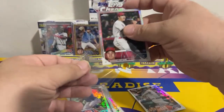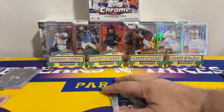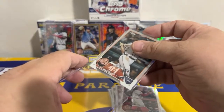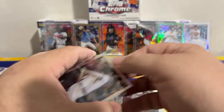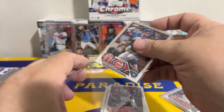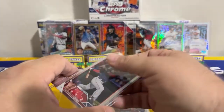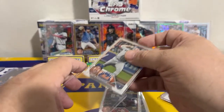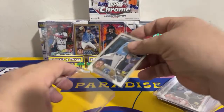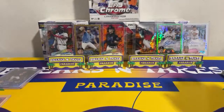Got a Yoshida, a Suzuki, and an Ohtani in the same pack — Topps put all the Japanese players in one pack. I'm surprised they didn't put Steven Kwan in there — he was in the second pack. Box seven and eight coming up next — had to get my throat all warmed up so that when I say 'holy macaroni with cheese' it comes out better.